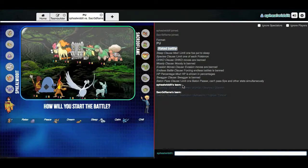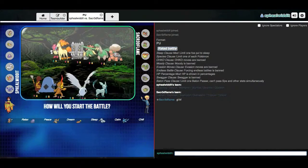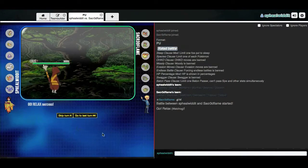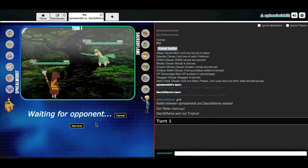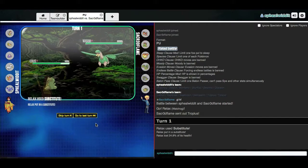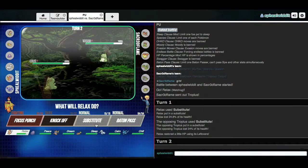I got one here. This team's a little interesting. I think Chill OHKOs his entire team — well, except for Bastiodon. Bastiodon can't be OHKOd. But everything else, yeah. So dealing with Tropius — I think this thing is probably kind of like a Leech Seed set, some shenanigans like that. Relax outspeeds a lot of stuff. Is he gonna go for his own sub? This tells me he's definitely running a Harvest set.